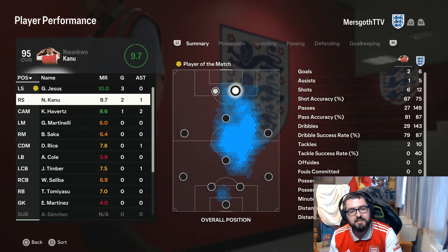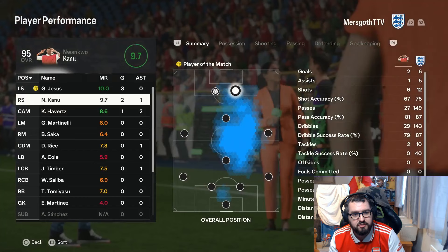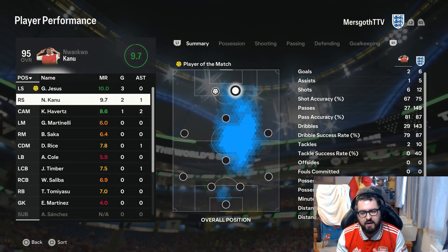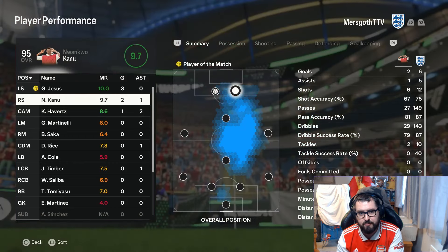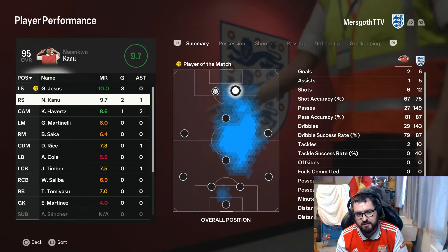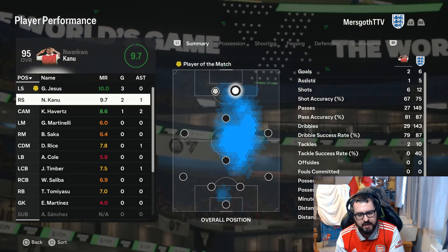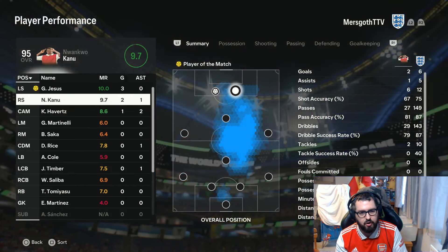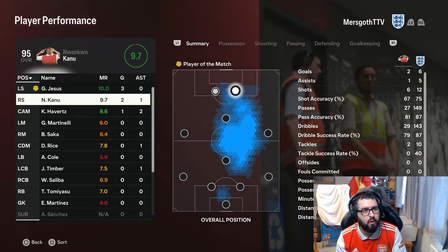Let's talk about the card itself — it feels absolutely fantastic in game. The card turns so well, it doesn't feel like I'm using a six foot five player. In comparison to other tall players I've used, like a CR7 path to glory for instance, that card does not turn as well as this Canoe card. There was something special about it — when it had its back to goal and you wanted to turn and get a shot off, it did it perfectly smoothly, calmly, coolly.